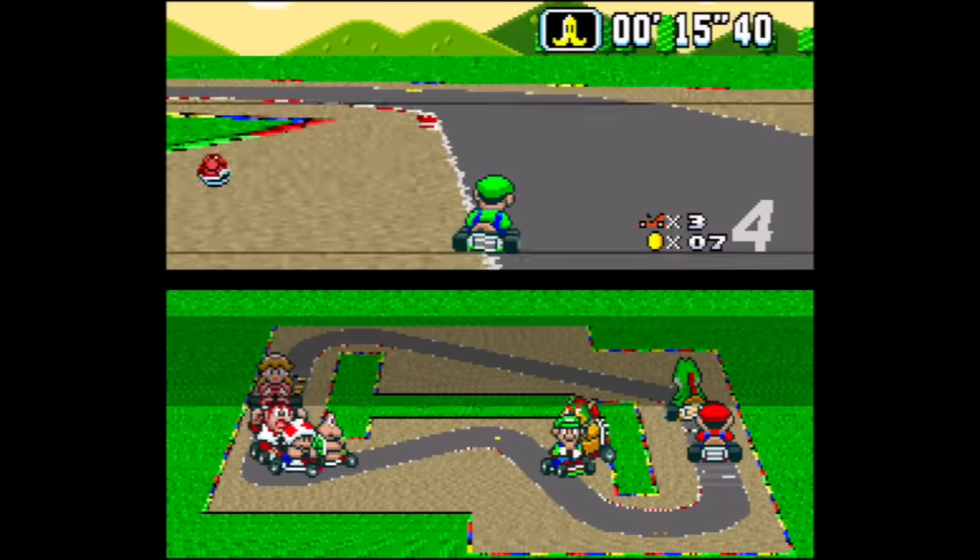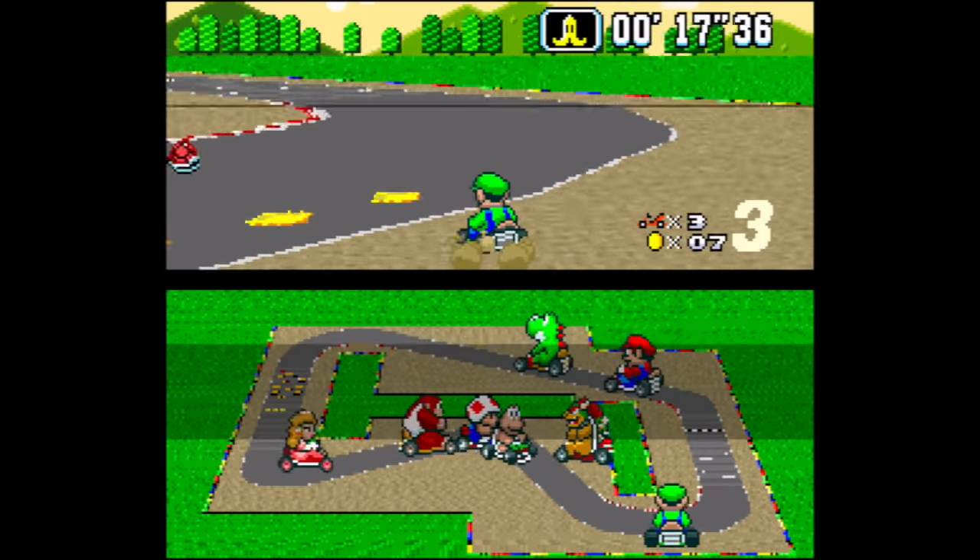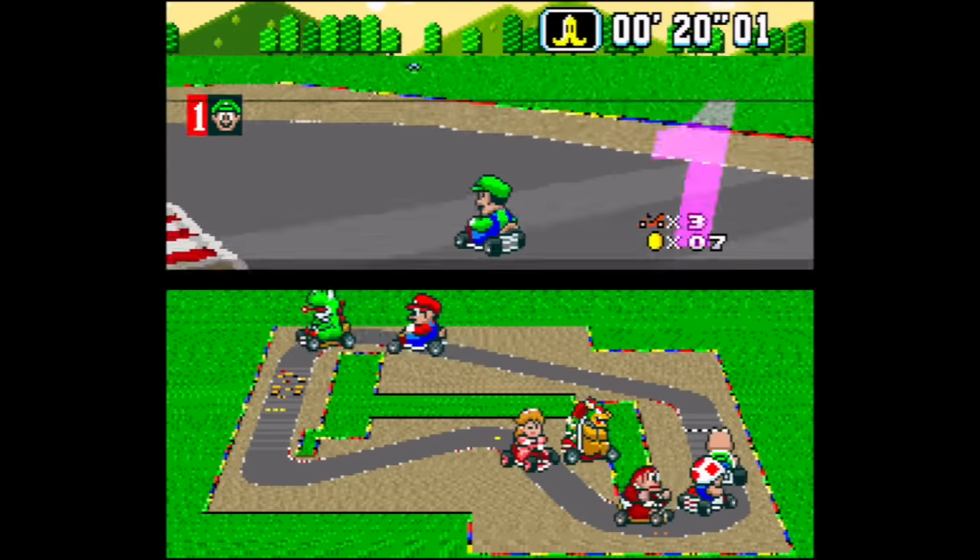It turns out there's only one single unused thing in Super Mario Kart other than the debug mode, and that's an unused multicolored block. It has a similar color to the walls in the game, but placing the block in-game doesn't make it act like a wall — it actually just acts like the road, allowing you to drive over it with ease.